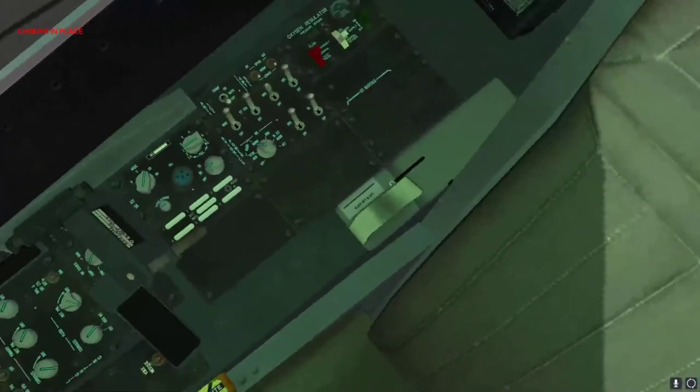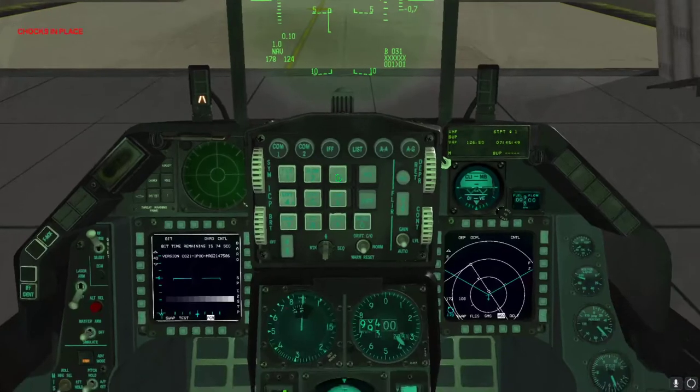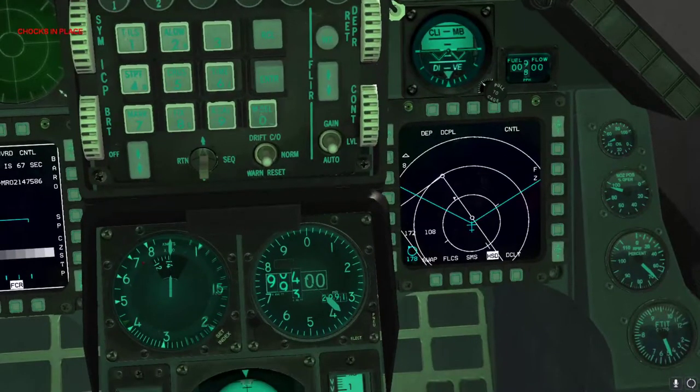Now we're going to align — set to NAV. Now that we're set to navigation systems, we're all set. About 70 seconds until we're good, which is about two minutes. Looks like we've got our flight plan set up.